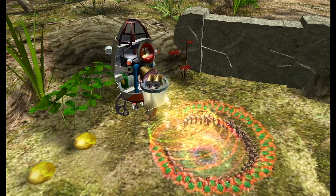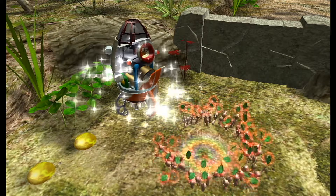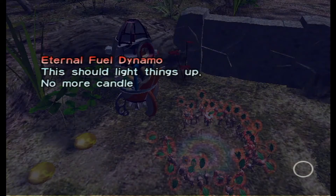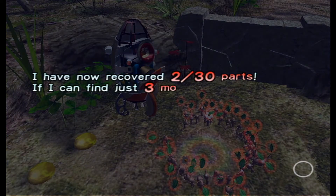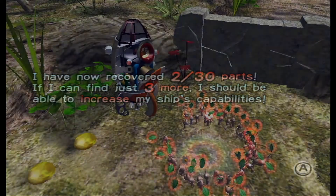We have our second piece of machinery — our missing ship piece. A Turn of Field Diamond-o. This should light things up, no more candles for me. I have now recovered two out of three parts. If I can find just three more, I should be able to increase my ship's capabilities.